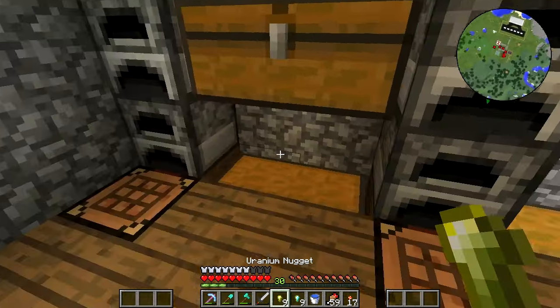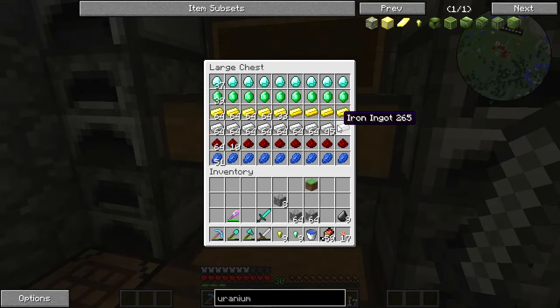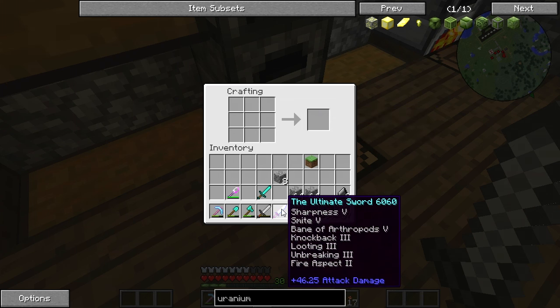Uranium nugget! Oh my God, guys, we are making this. We are making this for sure. This is going to be awesome. So we have to make the ingots first — uranium ingot, and then the titanium ingot, and then the ultimate sword. I'm pretty sure it's just like this. Holy shit — and I made it! Wait, it already comes with stuff on it? Looting 3, Unbreaking 3, Fire Aspect 2, Bane of Arthropods 5, Knockback 3, Smite 5, Sharpness 5. My God.